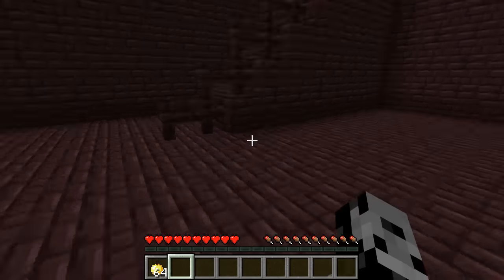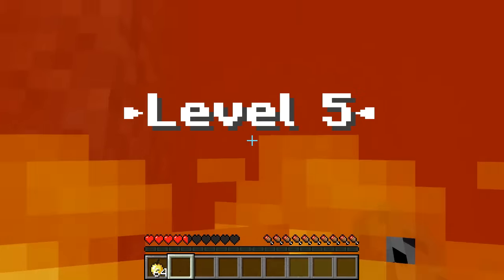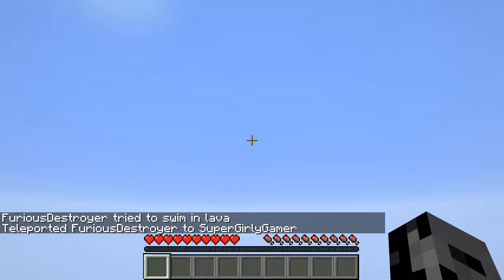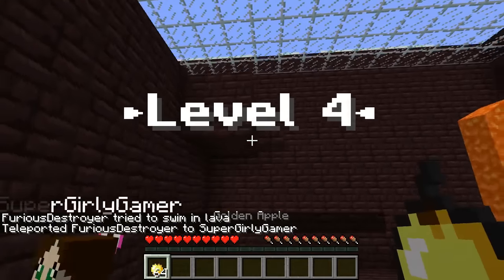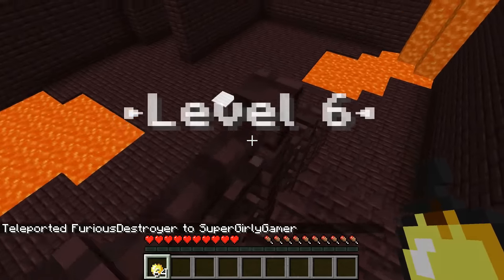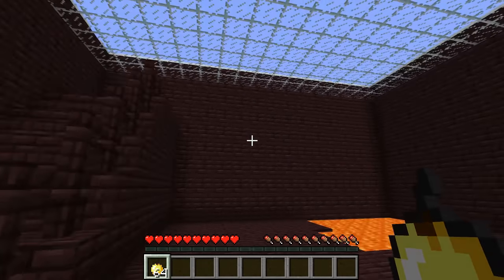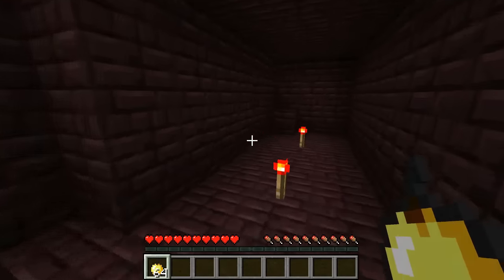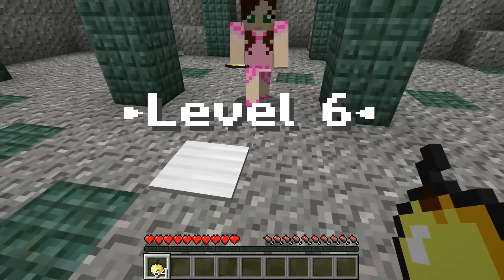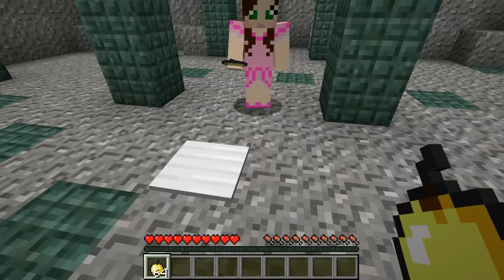Three, two, one, go! Leap of faith into the lava - I spawned at the beginning of the map after that. It looks a little peculiar over there. Oh, there are stairs! Wait, where? Oh I found it! Oh my god - yes I did! Where? In the building, it's in there. Oh my god. All right, it is four to one. I'm writing this down - this is insane!